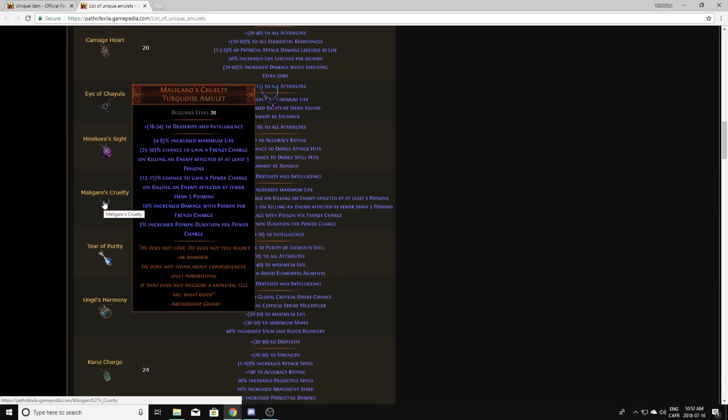Maligaro's Cruelty is a trash unique. I have a perfect one right now with perfect maximum life, very good frenzy and power charge rolls, and a 22% WED corruption, and it is still worth absolutely nothing. Unless you get plus 1 curse or something like that, it's not really worth it. I'd only pick those up if you're going to vaal them and hope for something decent as an implicit — otherwise don't even pick them up.